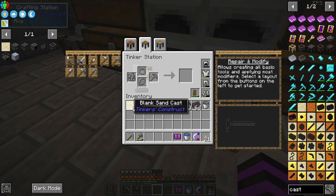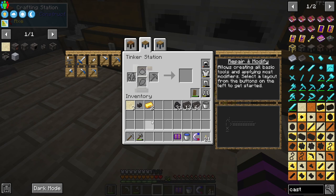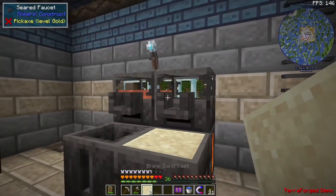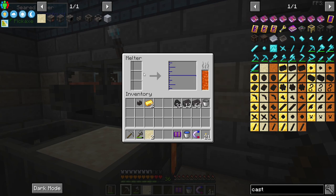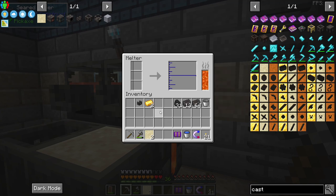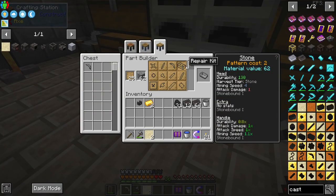We can do the same thing with the blank sand casts for all of our tools — our hammer, our axe, our matic — we can upgrade all of them to iron this way. But doing it this way is kind of tedious because this melter can only hold 12 ingots and it can only smelt three at a time. It's pretty limited if you think about it, especially to make the repair kits.